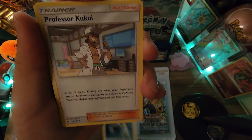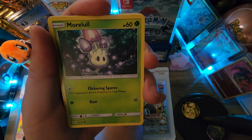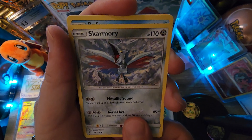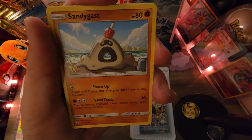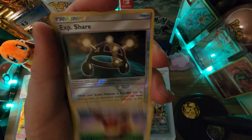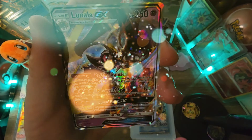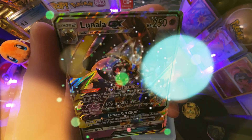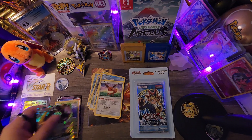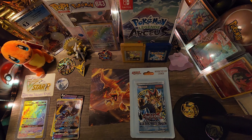Energy Switch trainer, Professor Kukui trainer, Corsola, Marnie, Comfey, Poliwag, Sandygast, Eevee reverse holo trainer, and — Lunala GX! Alright guys, let's go! Awesome hit there — some nice last pack magic as far as Pokemon cards are concerned.